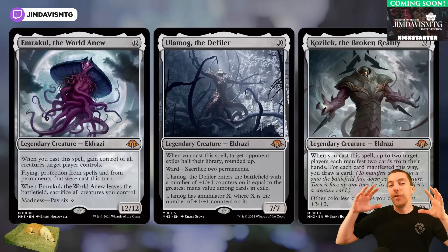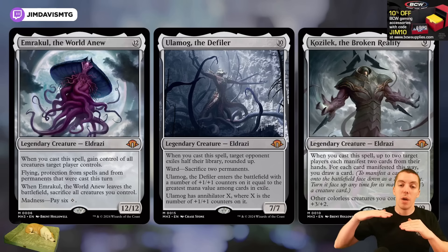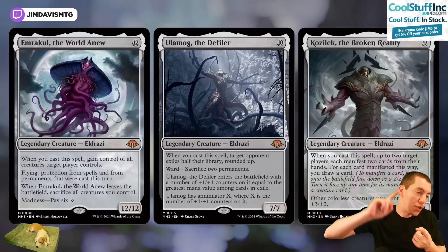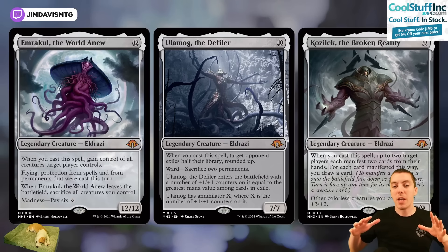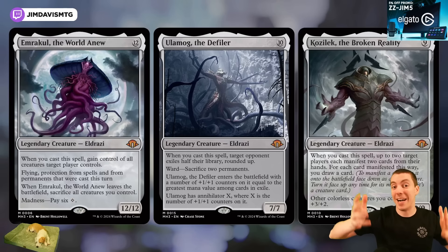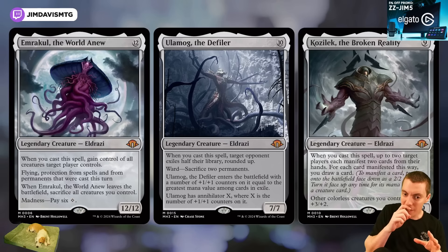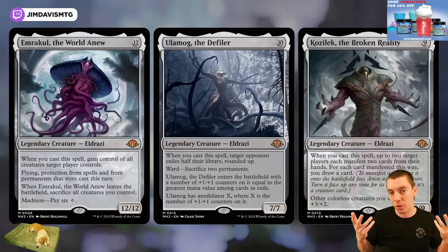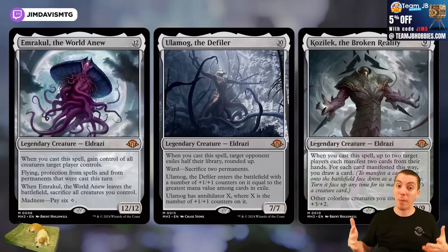The only real problem I have with Modern Horizons sets is the upper end of the power band — the top one percent of the set. Cards like The One Ring, Fury, Solitude, Ragavan, Urza's Saga, Hogaak, and so on — those really upend things and make non-rotating formats feel like rotating formats, which is very unappealing to me. It forces you to play this subset of cards or you're not really in a brewing space. So I do have a love-hate relationship with Modern Horizons sets.